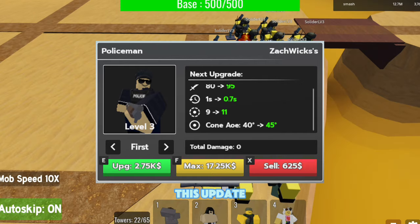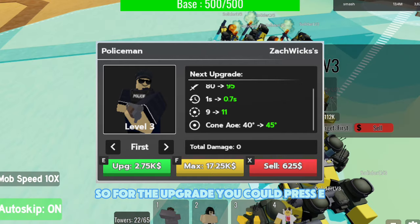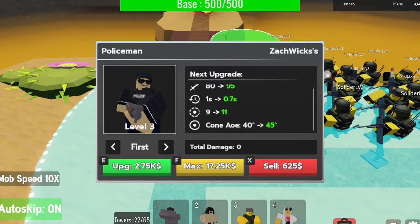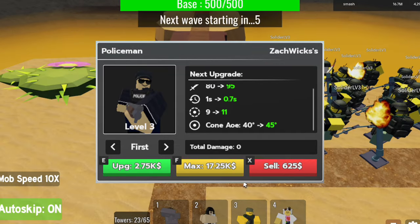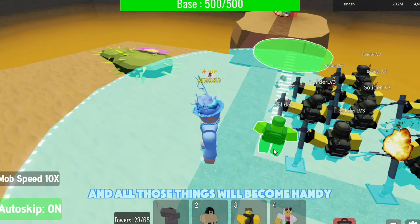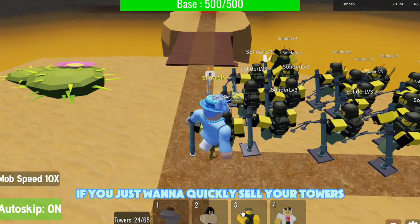Here are the new keybinds dropping this update: press E to upgrade your tower, F to max your tower, and X to sell your tower. These will come in really handy if you want to quickly sell or upgrade your towers, so that's pretty nice.